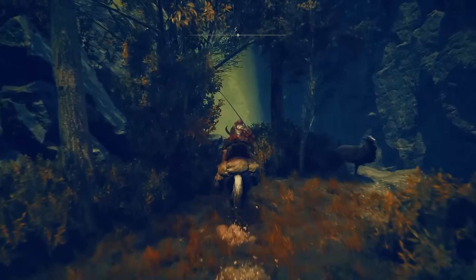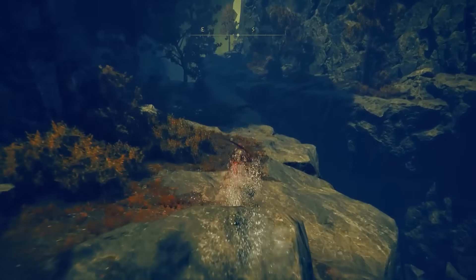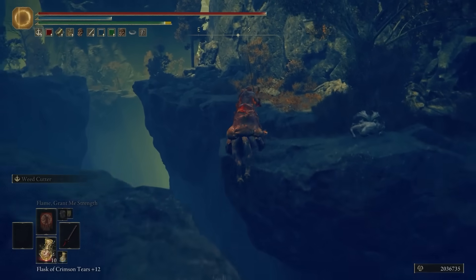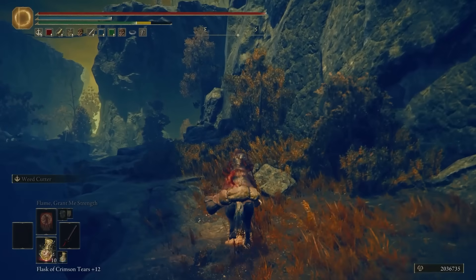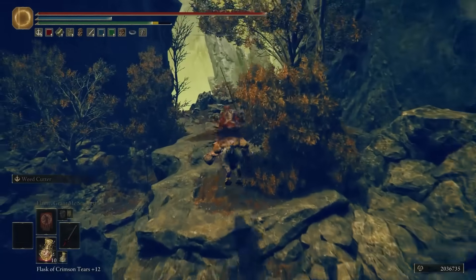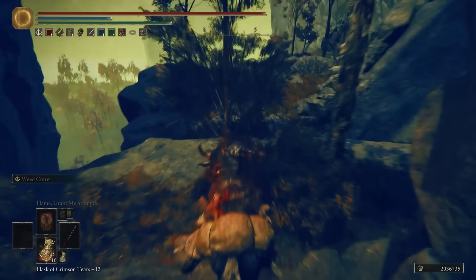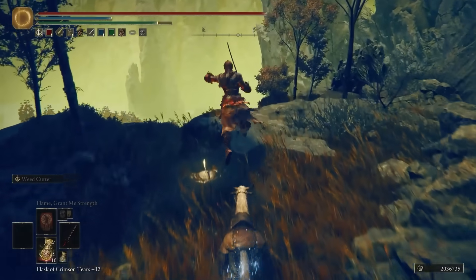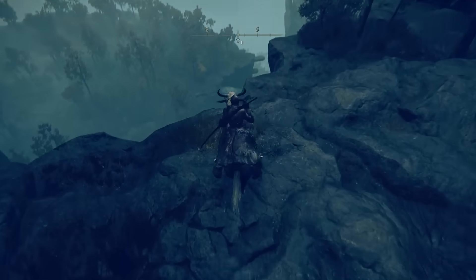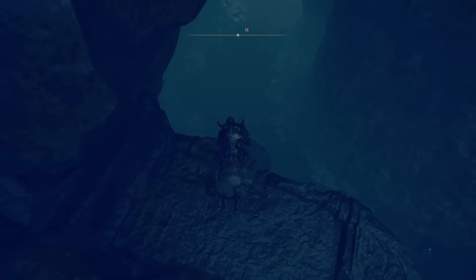We're going to continue south. Up at this part over here, we're going to jump across to the right-hand side of the cliff and keep progressing south. You can fall down here — you'll see there is a new Site of Grace for you to go ahead and collect or rest at. This location is over here on the map. And now if we head southeast, you'll see there are some stones that we can use to jump down and get down this cliff.